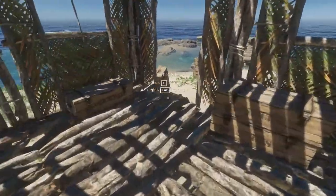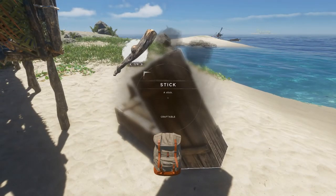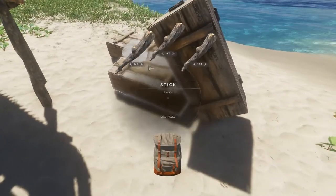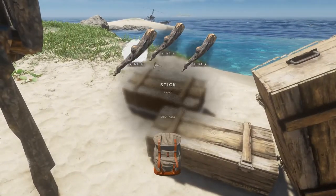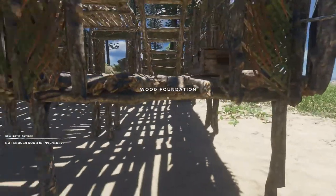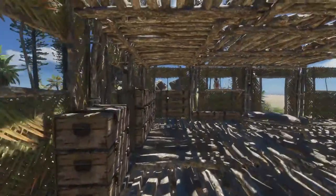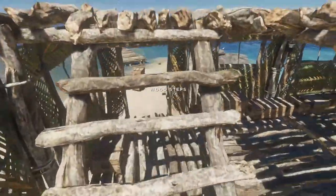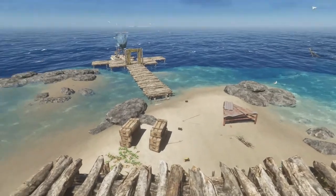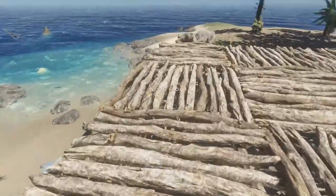I'm going to start emptying all these out — there's a take-all button, nice. I do have plenty of sticks; I still have a lot of trees to cut down on this island. We're probably going to have a deck down here. I might have to expand the pier a little bit — I haven't decided what to do with the raft yet.